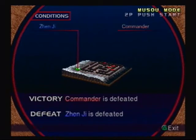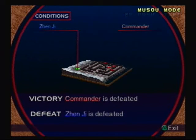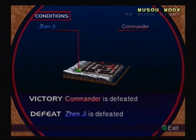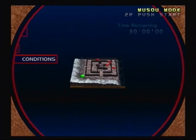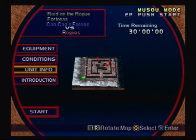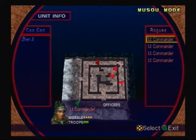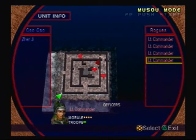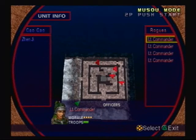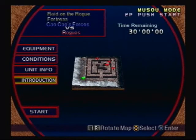The conditions: we have to defeat the commander to win, who of course has not shown up on this map yet. And if Gen.G is defeated, we lose — plain and simple — and we only have 30 minutes on this map. For South-South's forces we have Gen.G, which is me, and I don't have anyone else. For the Rogues, there are four lieutenant commanders, and I'm pretty sure if you defeat the four of them, the commander will show up. So here's the intro.